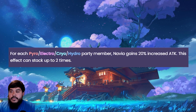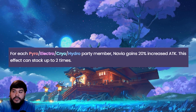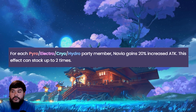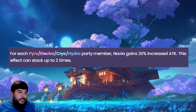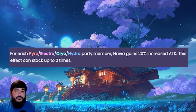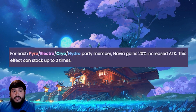Her second passive, Mutual Assistance Network: for each Pyro, Electro, Cryo, and Hydro party member, Navia gains 20% increased attack. This effect can stack up to 2 times for a total of 40% attack. This is another pretty good passive, which again adds more value to using other elemental characters with Navia as a Geo unit, and puts value on the Crystallized Reaction.